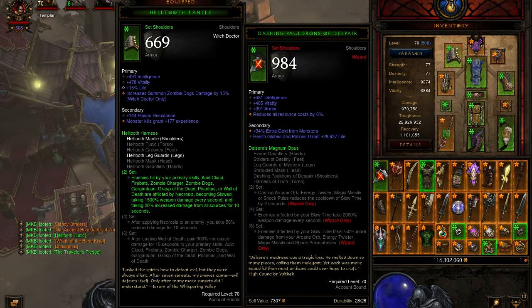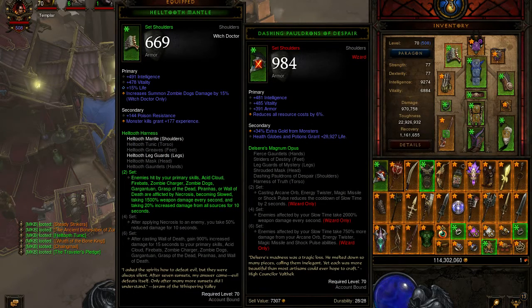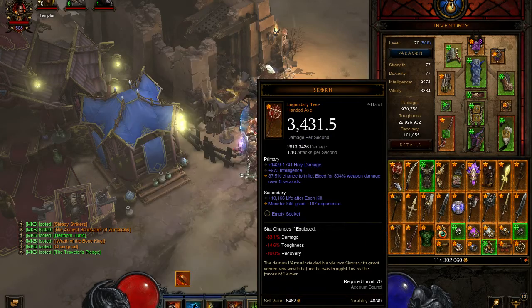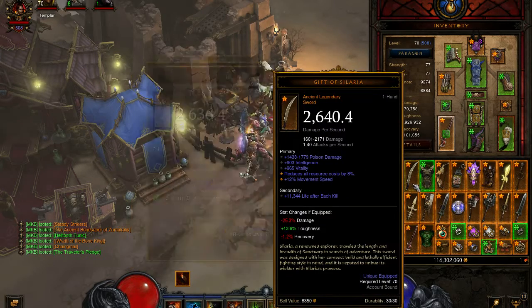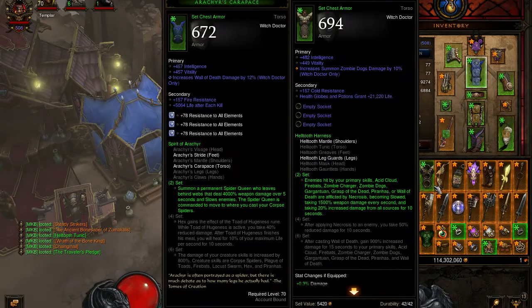I did use my Wizard actually — this item reminded me. I did use my Witch Doctor for one run on Torment 7. So if you need to read something, just go ahead and stop it at any point. You have my permission.